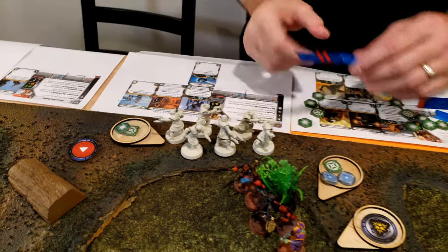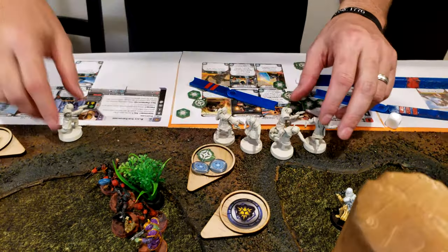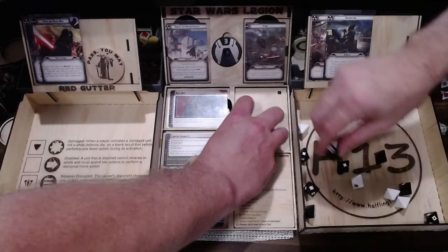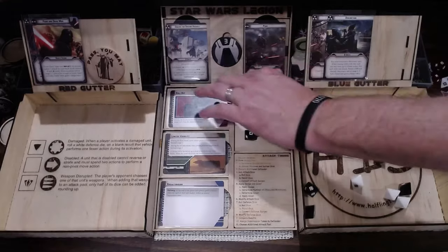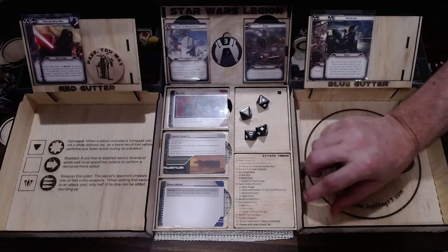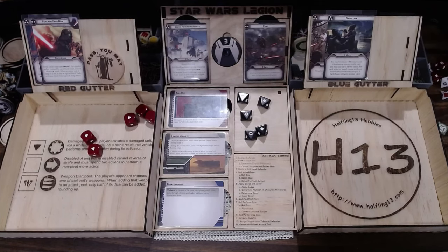I pulled the troop — I'm going to activate this squad. They're going to run up the edge of the board and hopefully finish off this squad right here. I have the aim so I might as well use it. Two, three, four hits — adult surge. They do have Precise One so they get an extra dice to reroll, so reroll three. One more — five hits, no cover. I only need four of them, I got three so they're dead.